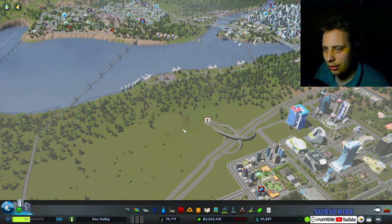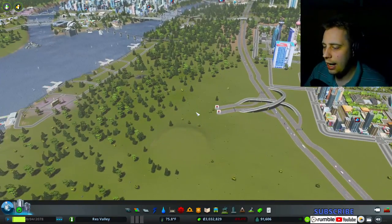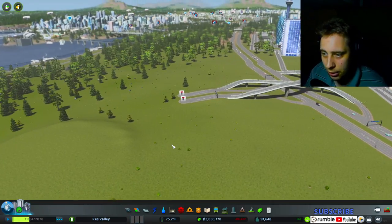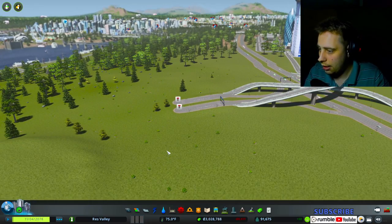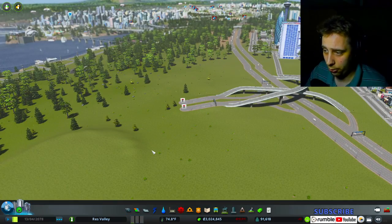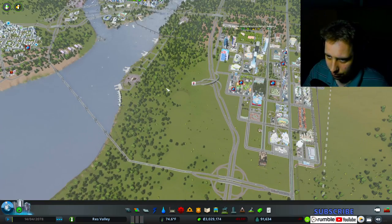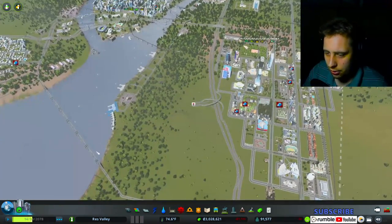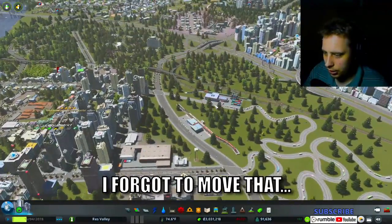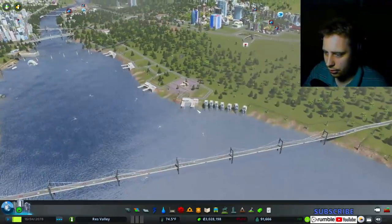Now that I've done what I had to do — I feel like if I don't ask for subscribers, people don't subscribe. Anyway, we didn't put in an airport. We need to put in an airport. I was thinking of putting it here because it needs to be near the water, and I also want to move this cargo station over here somewhere.